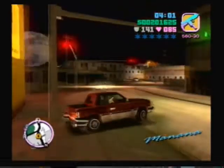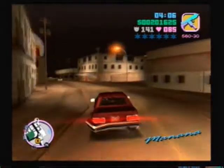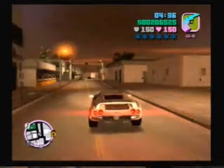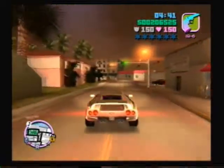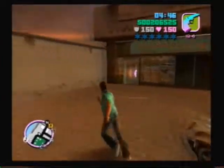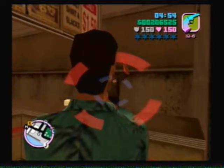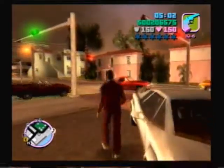Alright, more robberies. We're on our way, stores — you better lock your doors. That was kind of clever by accident. No, I practiced that for three hours before I started recording — just kidding. We are at the laundromat in Little Haiti, and we've been here before. This is where we get the tracksuit and a hidden package. We'll grab our tracksuit, and maybe this time our wanted level will stay gone. Yeah, it did — good.